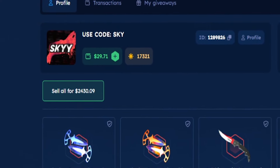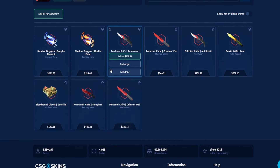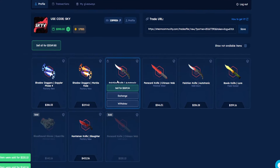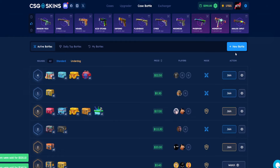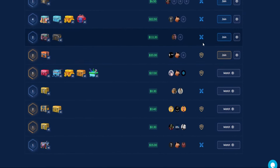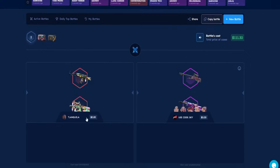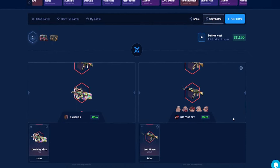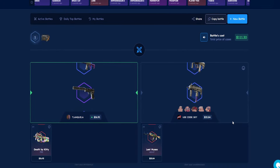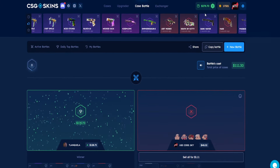We're at 2.4k now. We'll keep key skins but let's sell two of them - still got $2,000, still in profit. Now let's make a case battle. There's one for $111 - let's go! Sky vs. Planquela. We get an AK, definitely in profit there... or maybe not. Still not great, but we still have $278.